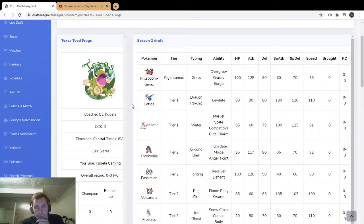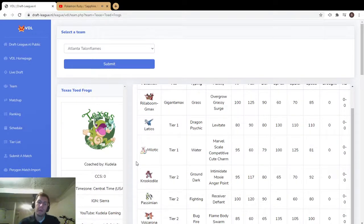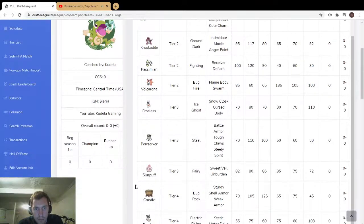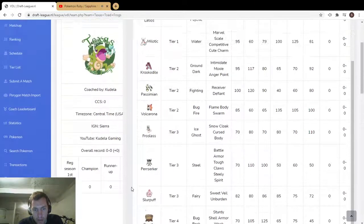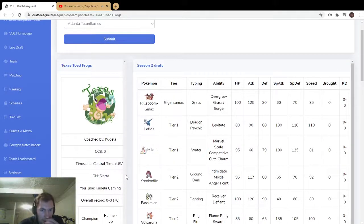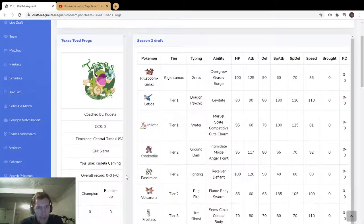For me I want to see how this Latios is used — all the different sets it can run. I'm also interested to see how Passimian is utilized. Obviously great as a Defiant user with Assault Vest, but you might be able to do cool Receiver stuff with it. Very cool, very scary team — definitely some synergy, lots of good type coverages. I like this draft.